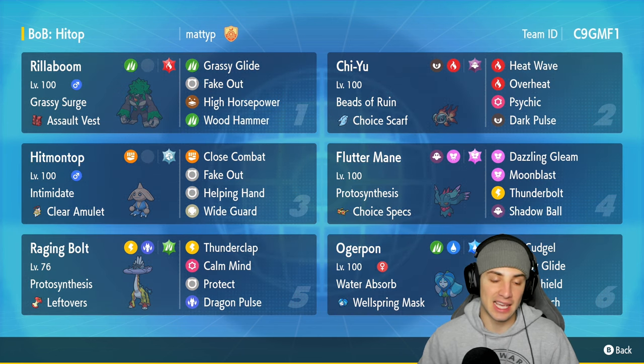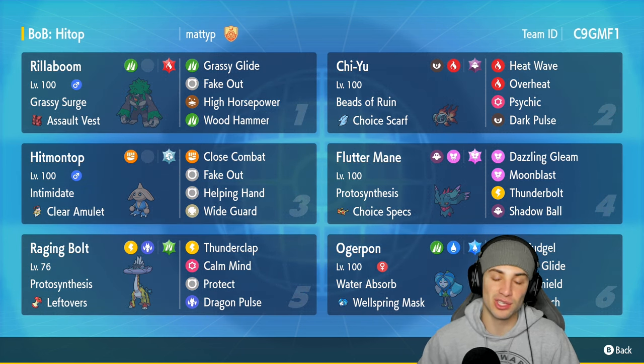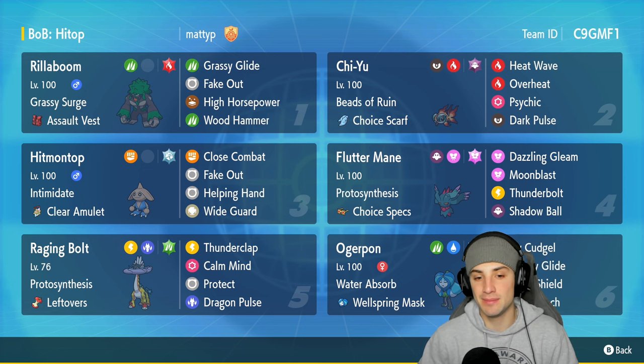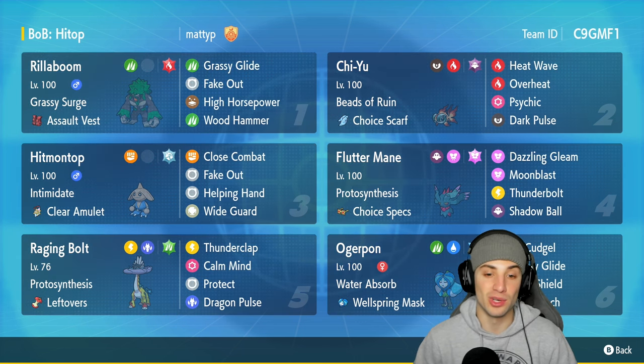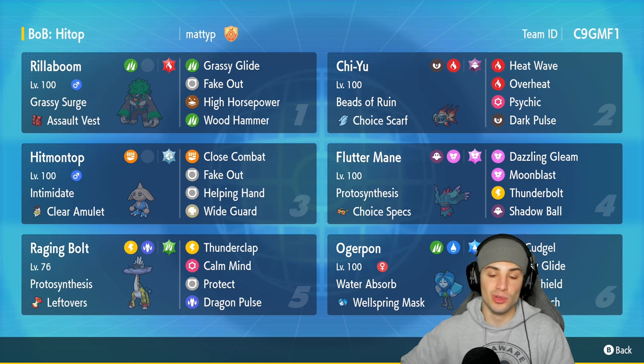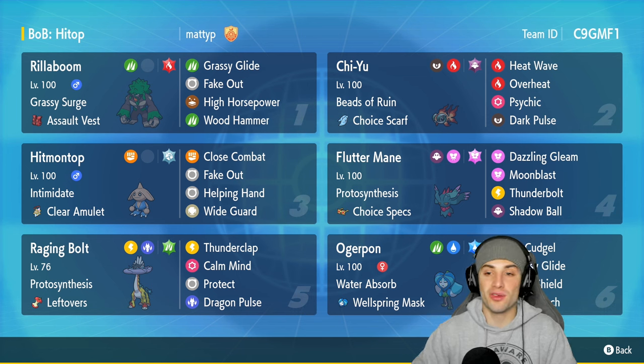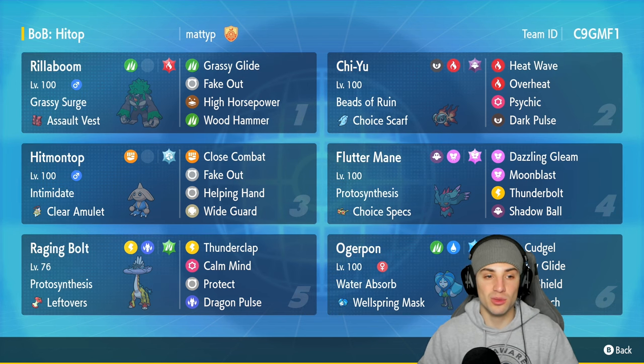Just like Incineroar, Hitmontop also has access to some solid moves such as Close Combat for big time STAB damage. We also have Helping Hand to help ally Pokémon do more damage, and on top of that we have Wide Guard to deal with spread-hitting Pokémon such as Chi-Yu and Fluttermane with Dazzling Gleam.